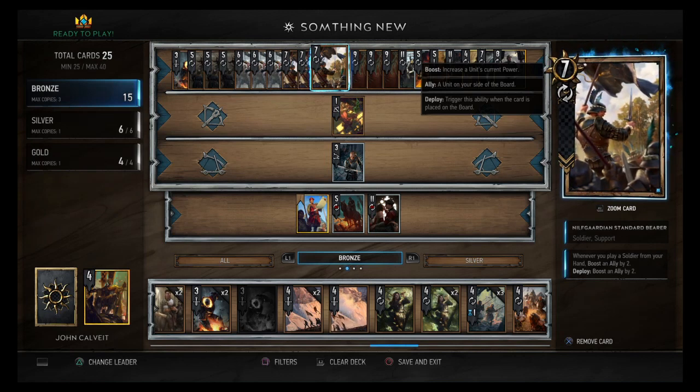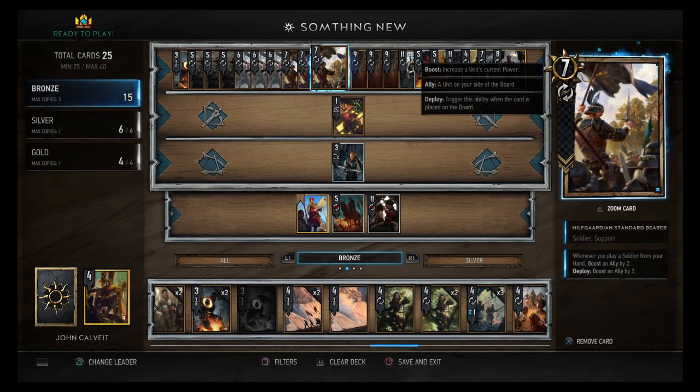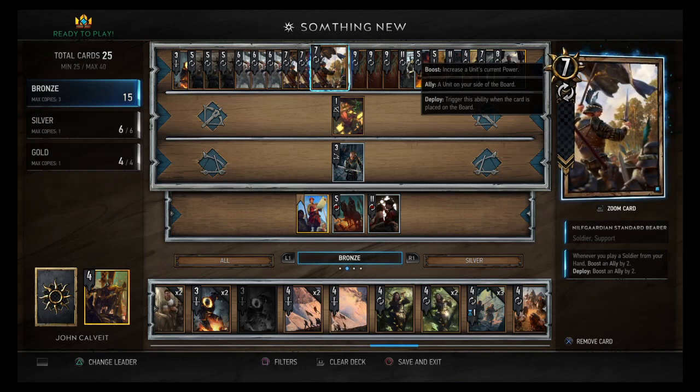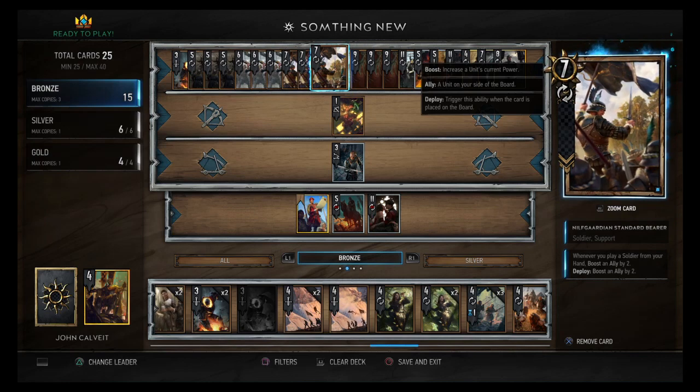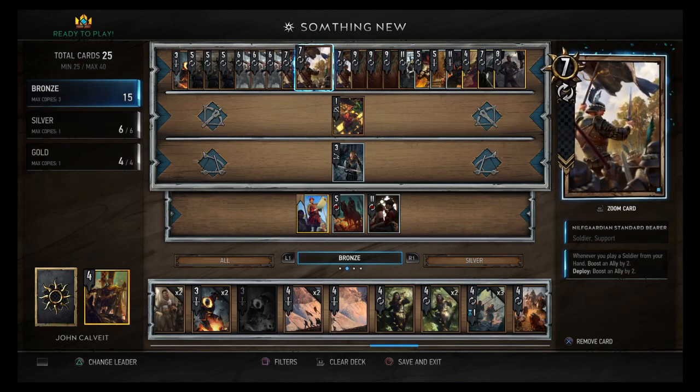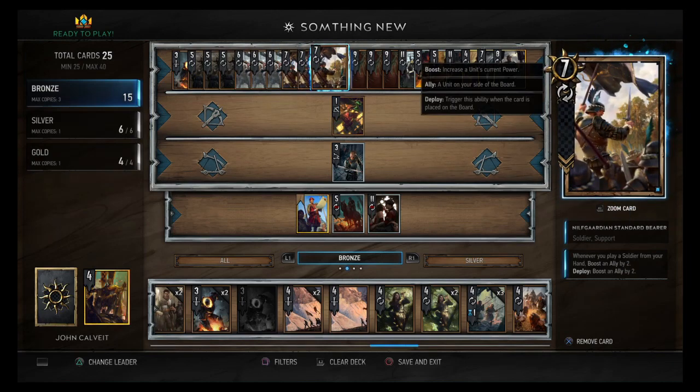Doing actual damage is usually a good thing — you can use that to kill off something annoying. Then we have the Nilfgaard Standard Bear: whenever you play a Soldier from your hand, boost an ally by two; deploy, boost an ally by two. This guy can net you lots of value over time. The more Soldiers you play the better. It kind of sucks if they Muzzle it, but you're not running into that many decks with that much hate.